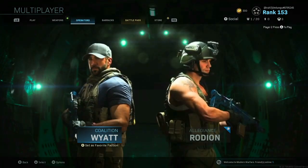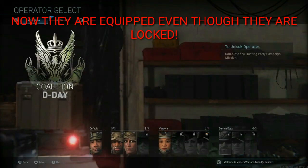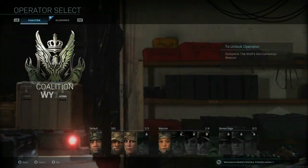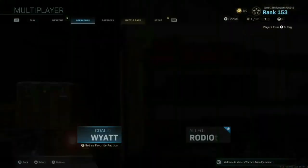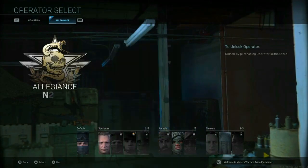As you guys can see, this guy is locked but we have him equipped. You guys can see the circle checkbox — the yellow one — on top of the locked icon for this guy's operator card at the bottom. So there's full footage that just 100% works and it's actually really good to get Nikto, the tier 100 Mara skin and a couple others.